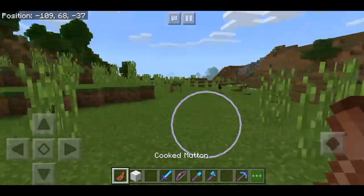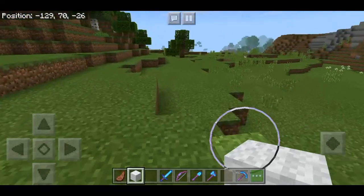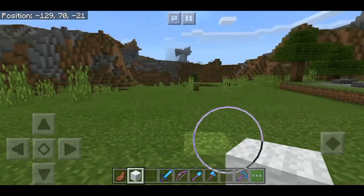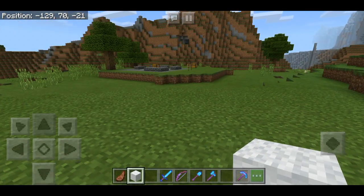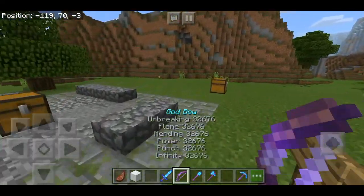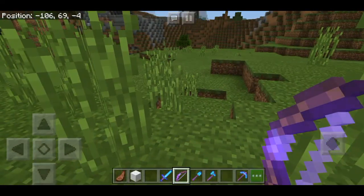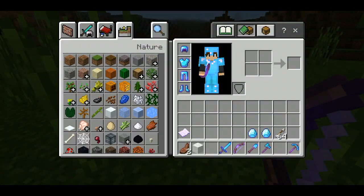It dropped cooked mutton and white wool. So it's already cooked — if you want it cooked, you just need the Flame enchantment on the bow so the mutton cooks automatically. Seems like there aren't many mobs here, so let's try summoning more.